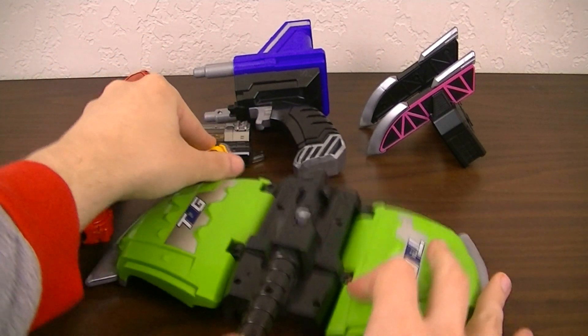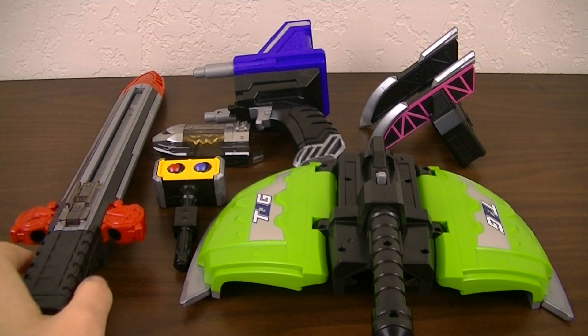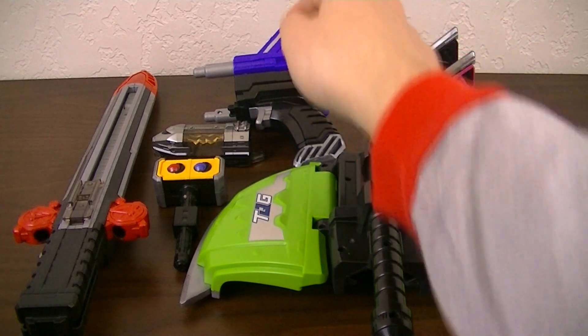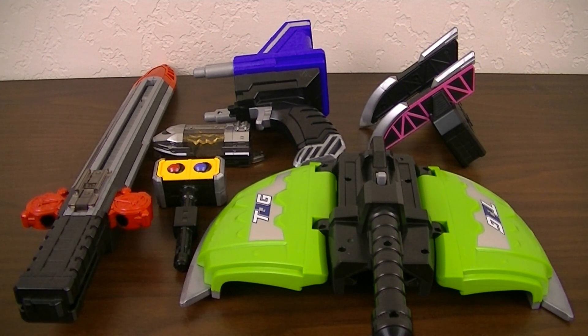Now the thing about these weapons is that they actually tie directly into the Tokyuger's gimmick, the Norikai Henshin. The point of that is when they switch colors, they also swap weapons. So for example, if Tokyu-1 and 2 swapped colors, Tokyu-1 would get the Home Trigger and Tokyu-2 would get the Rail Slasher. That makes the battles a lot more interesting, as they're not always able to use them to their full potential, but sometimes can use them in new and interesting ways.